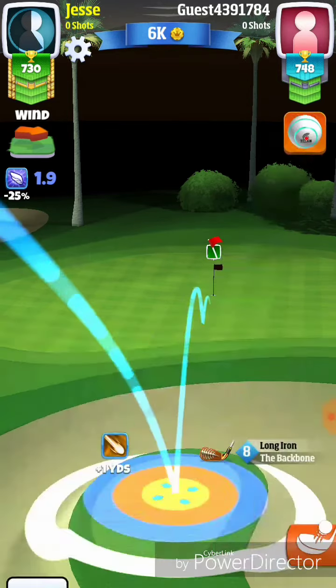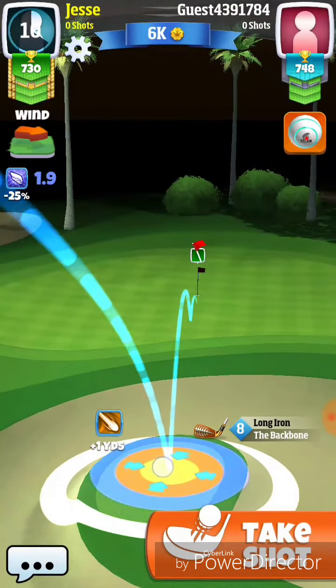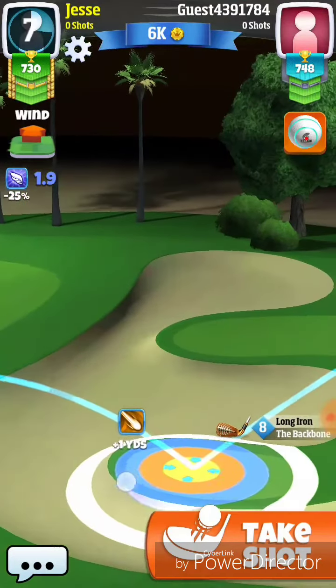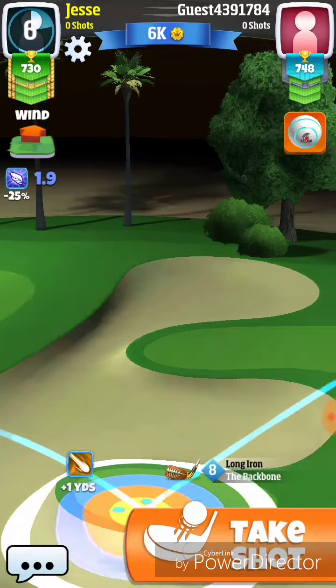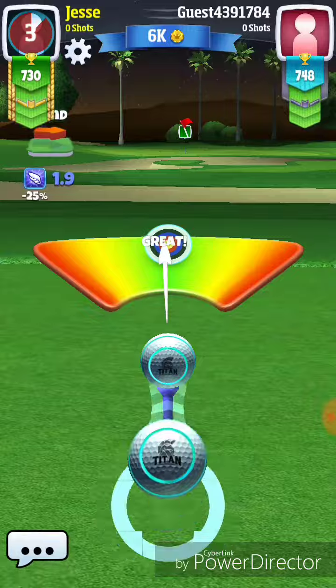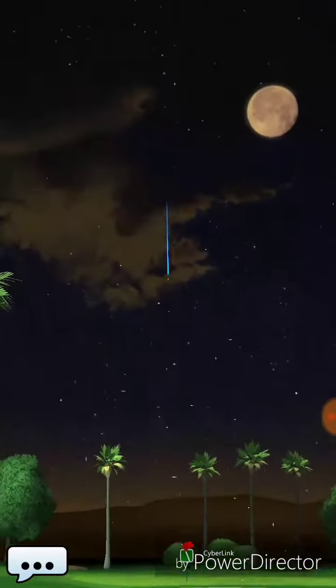You're going to see me go four bars of backspin with a little bit of right spin as well, with the 1.9 miles per hour wind. We're going to adjust about a bar and a half for this one. And you're actually going to see me not hit a perfect shot — I hit it left of perfect.